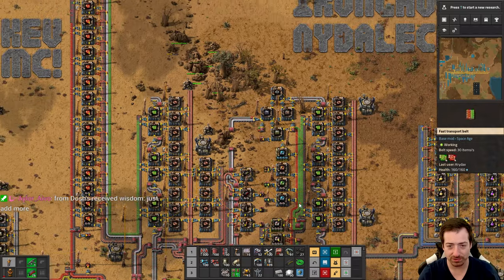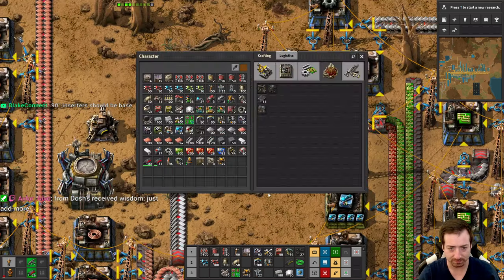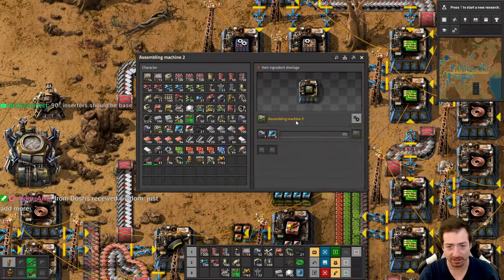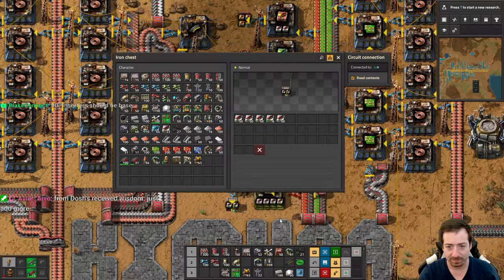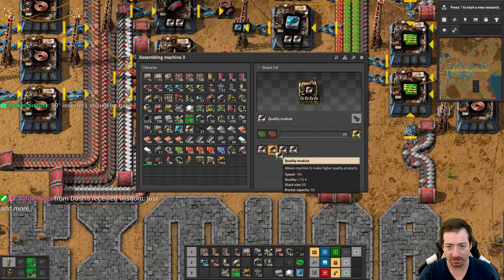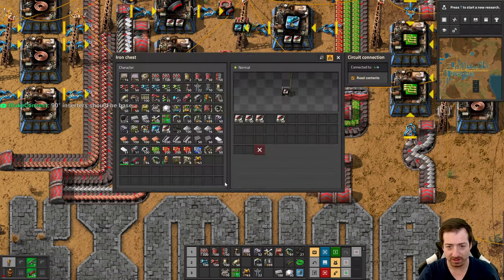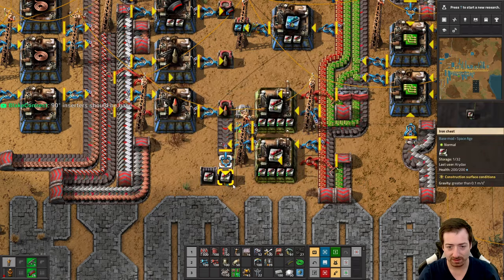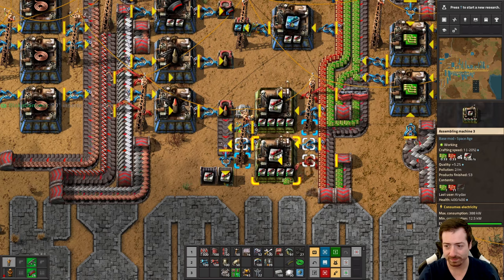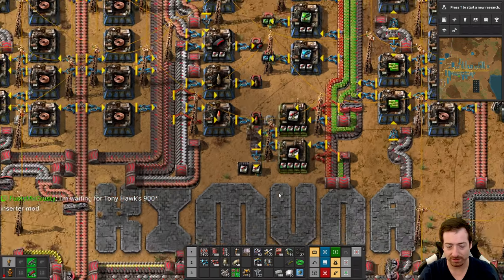90-degree inserters should be base — that is certainly a take. I'm not sure if I agree, actually, even despite being a user of Bob's adjustable inserters mod. What do we get — six only? Just enough to upgrade these to uncommon. And then grab those, move them over. Keep trying. 5.2% — so that's 0.5% to get a rare. It's not very good.